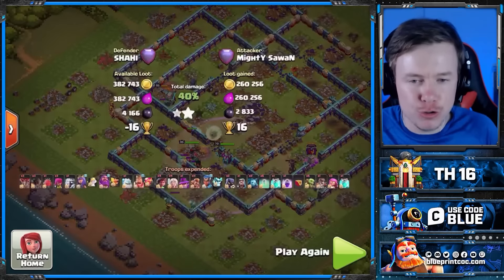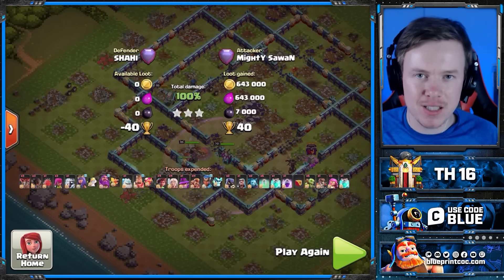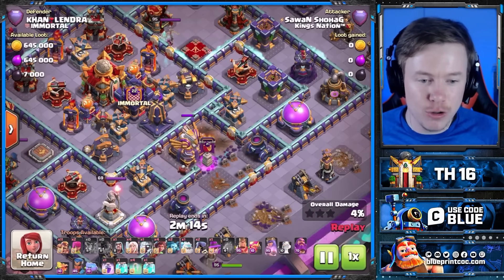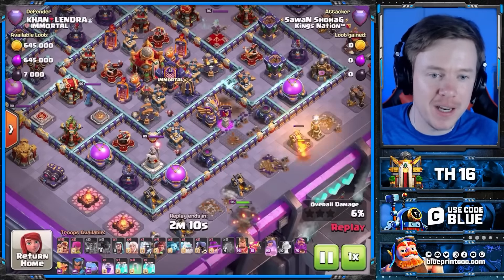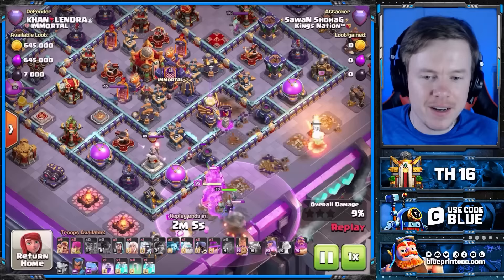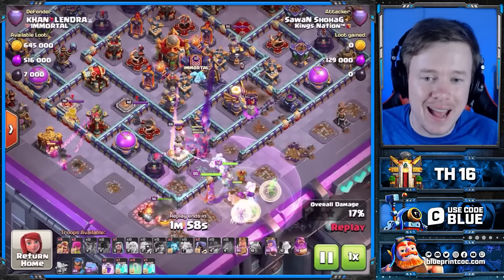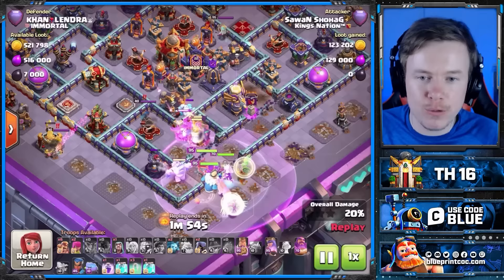Do a safe blimp on the outside of the base and use the Rocket Loons to find Scattershots. You will be extremely successful. Now, Double Giant Bombs are a concern — unless you land straight on top of one, the Super Archers have no chance. If the blimp gets essentially no value, the one thing to do well is recognize quickly that the attack is over and not waste any more spells. A lot of people would spam Clone Spells, Invis, and Rage, and then the real attack would be over.